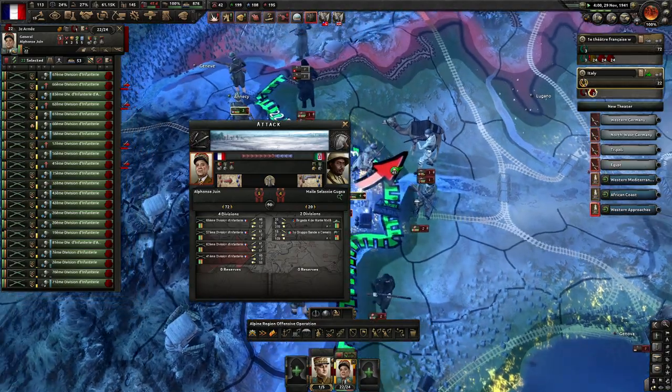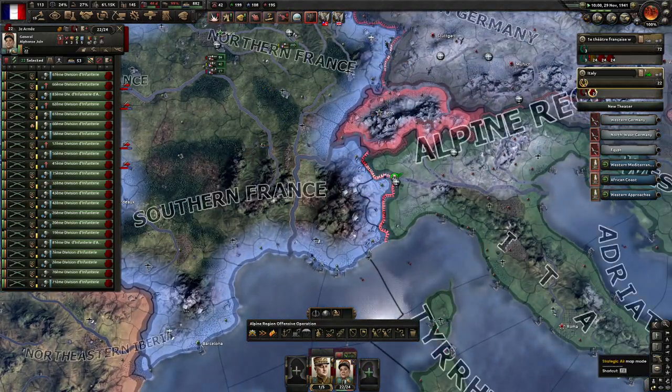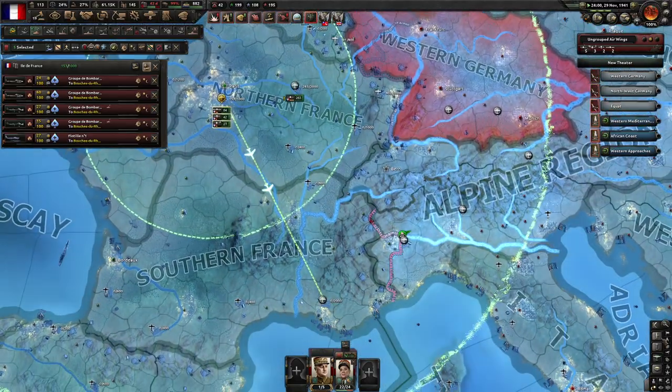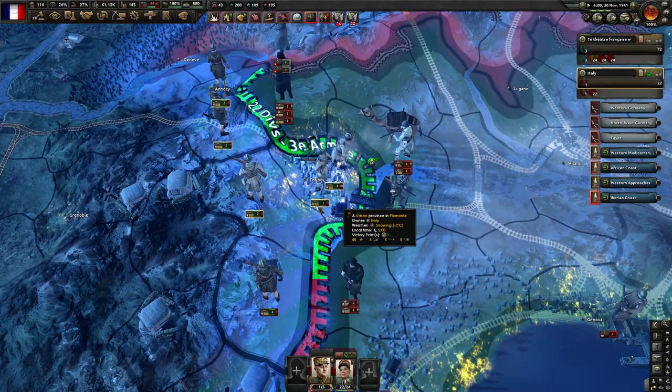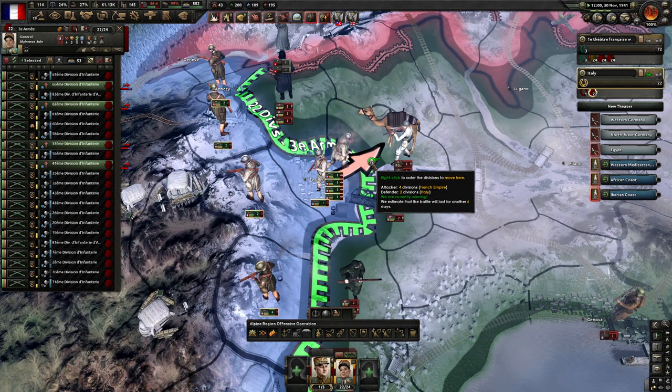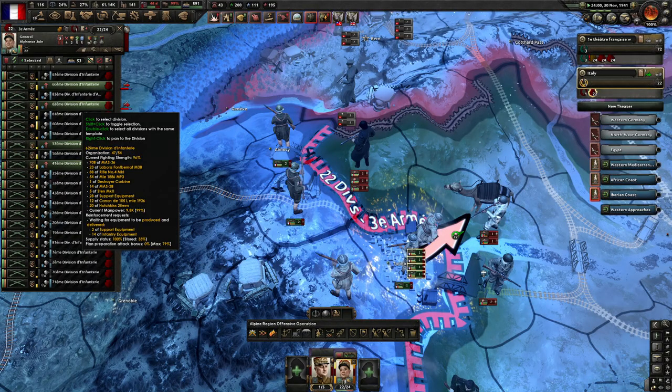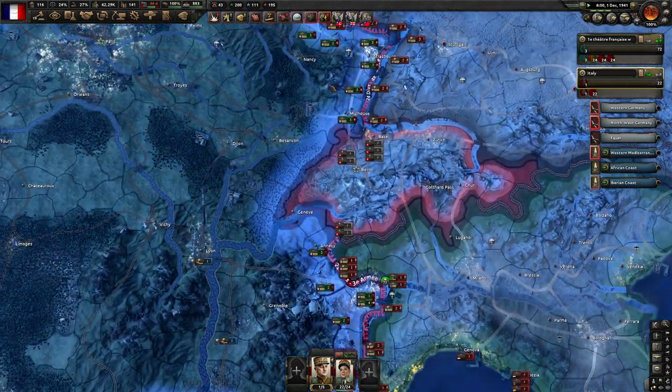I'll change these back to the other division. There's a six-day battle — hold on. I can bring my entire air force down here to help out, because Italy would be the weaker one to take out. It would make more sense to get everyone trained here, but we'll see.